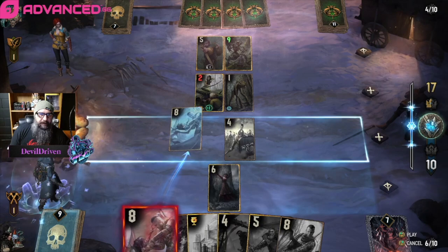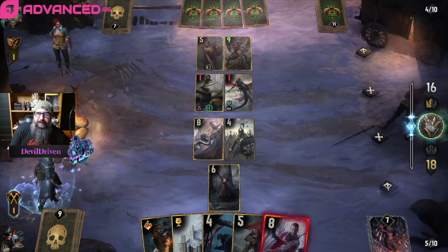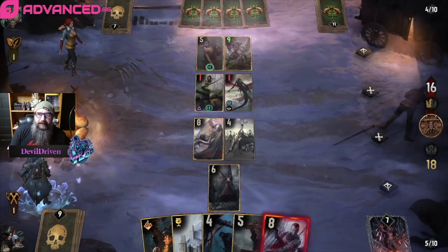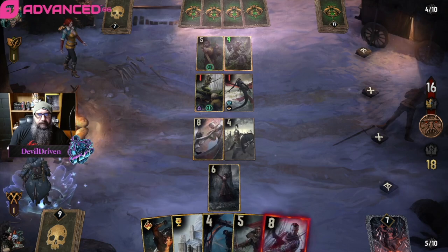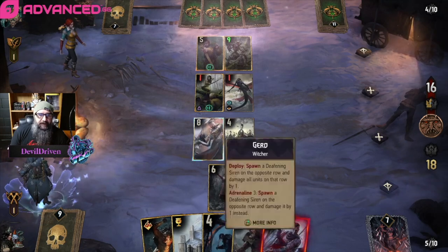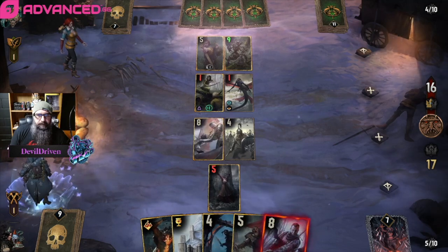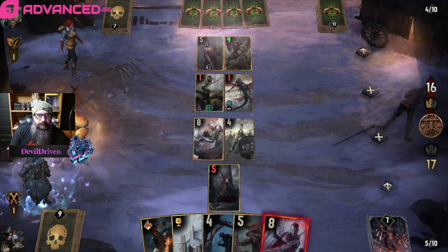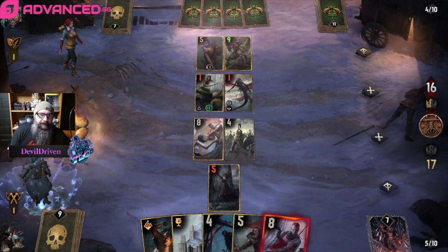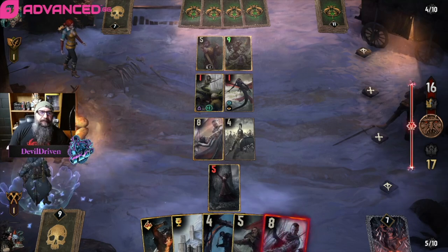I guess we go here — make him use his charge. Not having Coup here really sucks. We had Coup for Blood Eagle — that was so clean. We can't put it back row because if he plays Gezerous he just heals everything and then we're screwed.